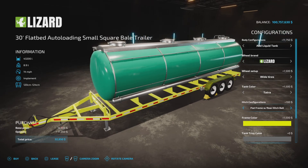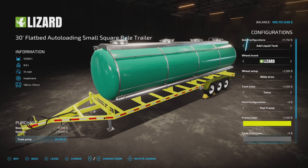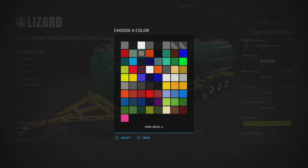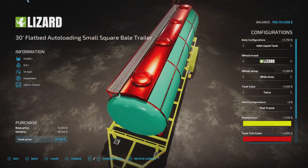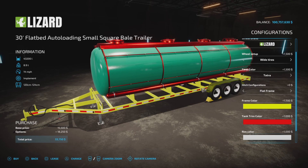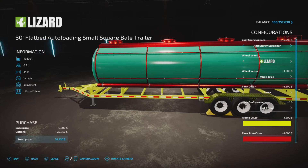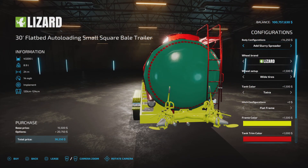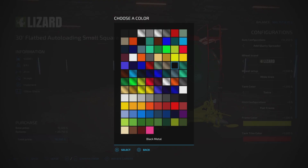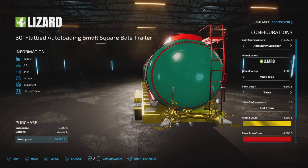The hitches are the same across configurations. The frame color label becomes 'tank trim color' on the liquid tank, so you can change it — for example to red — and rim color remains. On the liquid spreader the frame color applies to the spreader itself, so changing it to orange turns the spreader orange.